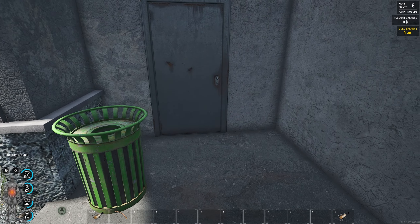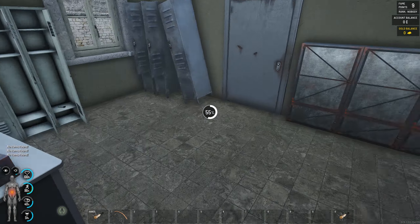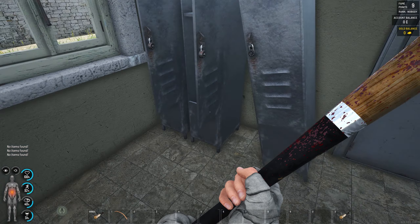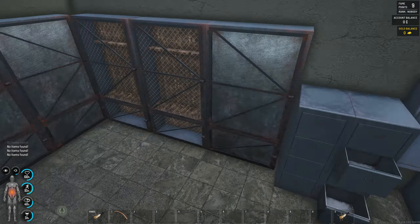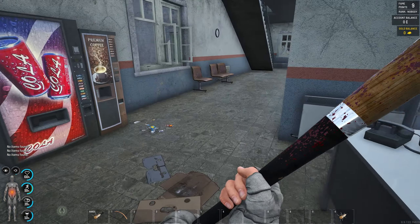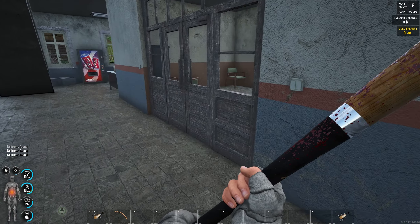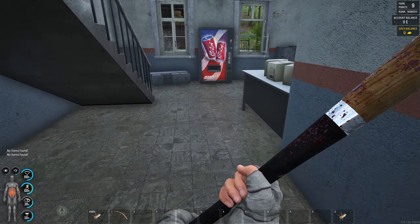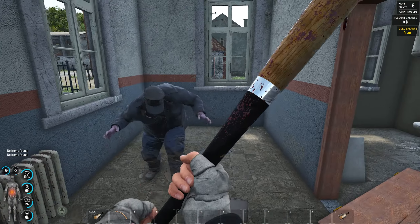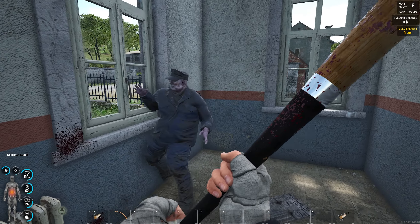The police station gives you ammo and guns, especially once you have screwdrivers. If you search every puppet you will find a screwdriver at some point. It gives you starting equipment you can save or sell. Without lockpicks you're just going through it, but we're not fearing the puppets because of the baseball bat — we can keep them at a distance.